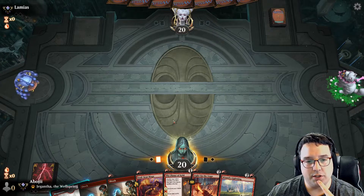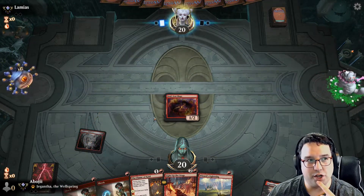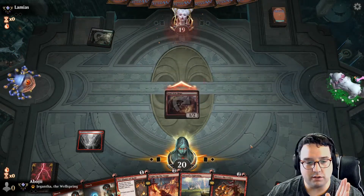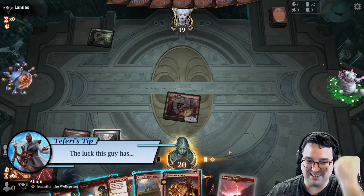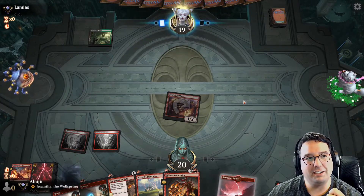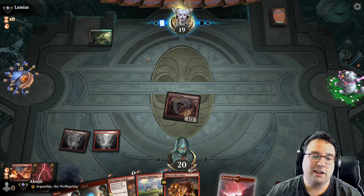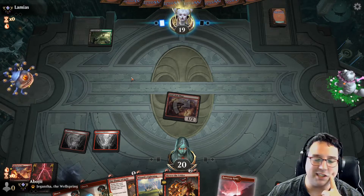I think the opponent was taking their time, but my avatar hadn't loaded in yet, so I think it might have just been the game chugging along. I did read some people saying they're experiencing more lag lately. This Light Up the Stage is going to give me two lands — awesome! They're playing Overgrown Tomb, so probably Junk Food or Yawgmoth. Hopefully it's not a Yawgmoth, I don't want to deal with that right now.